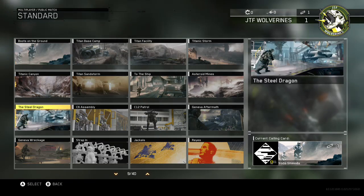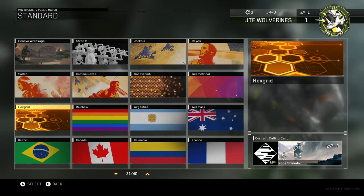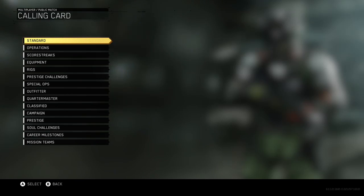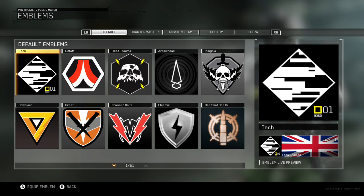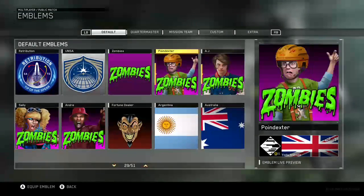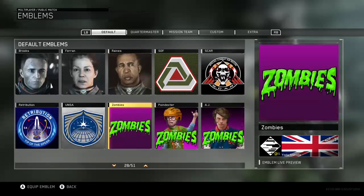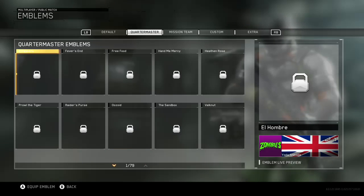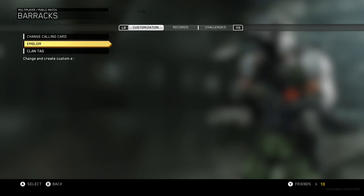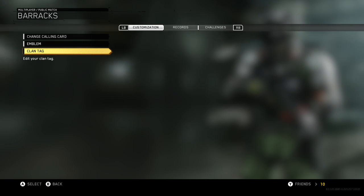Setting a calling card — I'll go for the United Kingdom one. For the emblem you can choose from Quartermaster, Mission Team, Custom, and Extras — I assume Custom lets you make your own like Black Ops. Got a nice zombie-style emblem from the pack. Clan tag set to 3033.